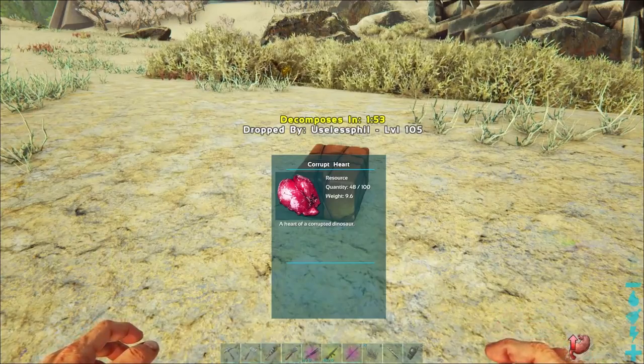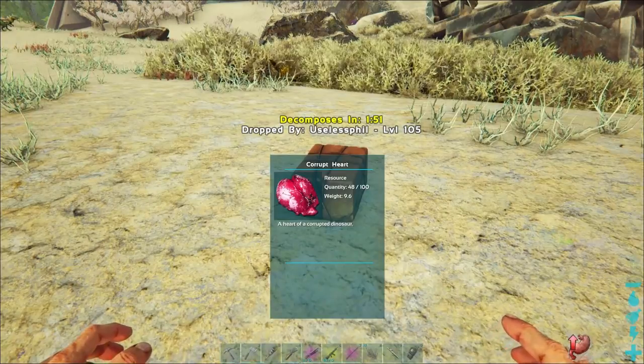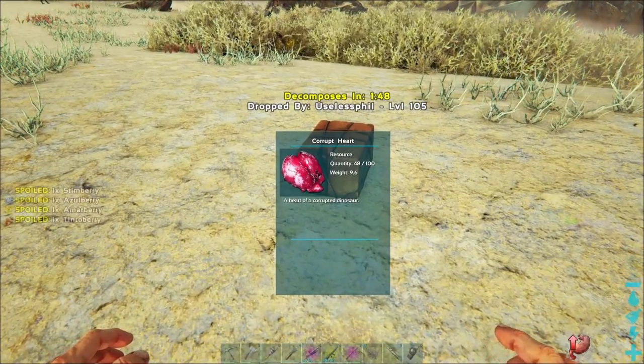Corrupt Hearts are items that drop from powerful corrupted creatures. You will need 100 of them if you wish to summon a titan at a titan terminal.